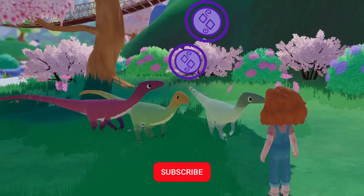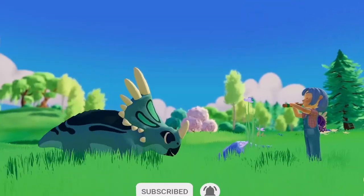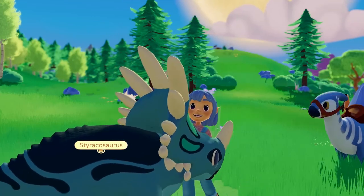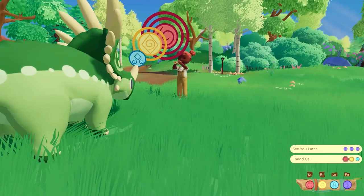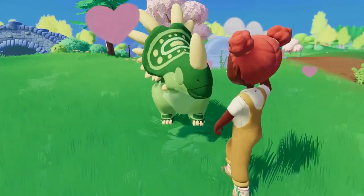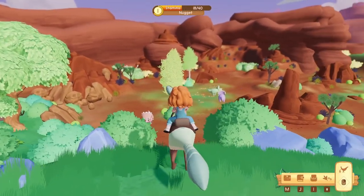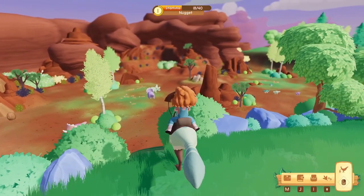Every single dinosaur is not only unique in its markings — it also has a unique tune only to that species, which you will learn as you try to befriend them. When the dinosaurs feel comfortable enough to get closer to you, it is then your job to feed them the correct food in order to befriend them and have them join your family. And because this game is open world, there are so many different dinosaurs in many different biomes for you to befriend.